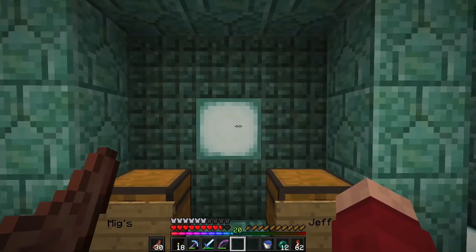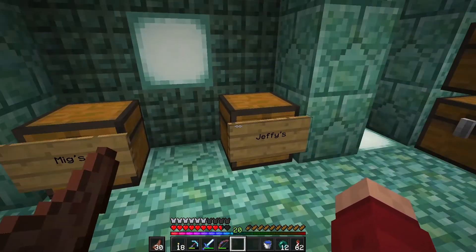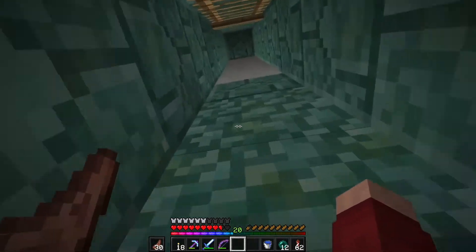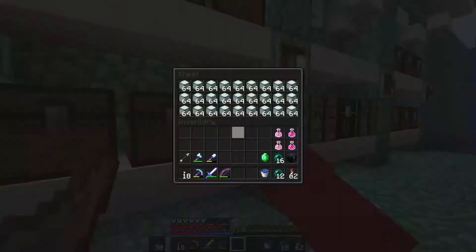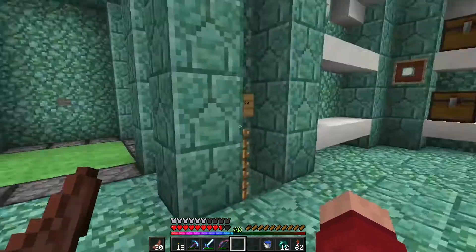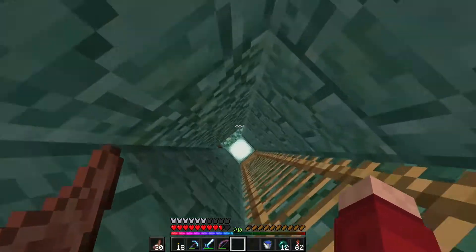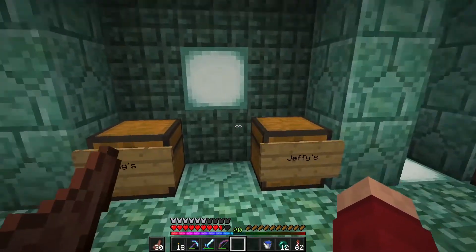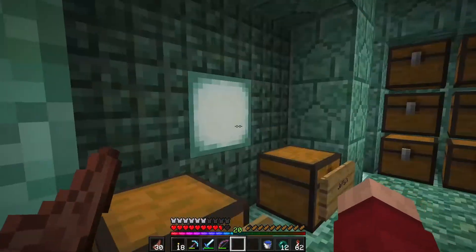Basically we'll put diamonds there. There are a lot of times I come over here and see that things have sold and migrator isn't here, so I just take all the diamonds out, divide them between the both of us, and put them in a chest for him. I want to have those inside of a little vault just for looks.